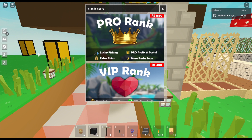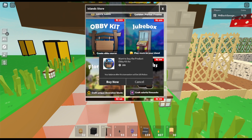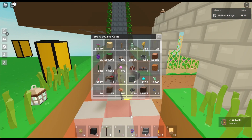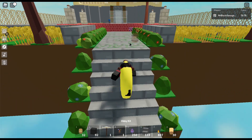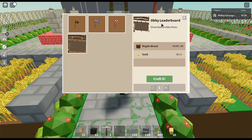I got enough Robux to buy it — I should have bought it before I joined the game, but whatever. Here's the obby kit, 400 Robux. So here's the obby kit — how does this work? You get to place it down.